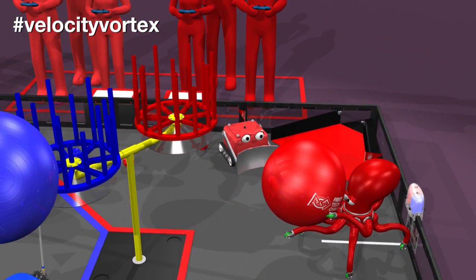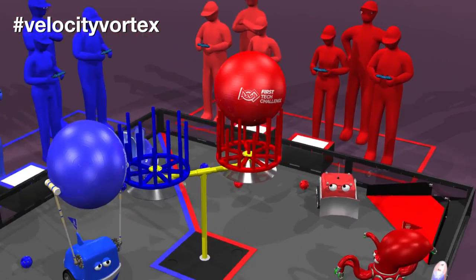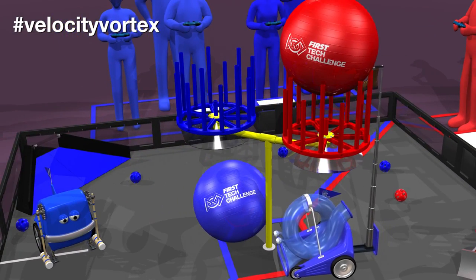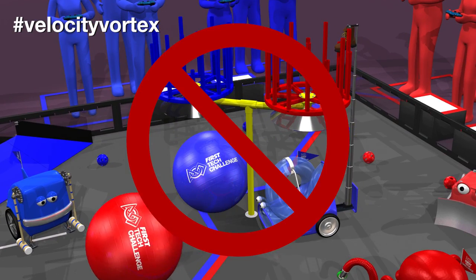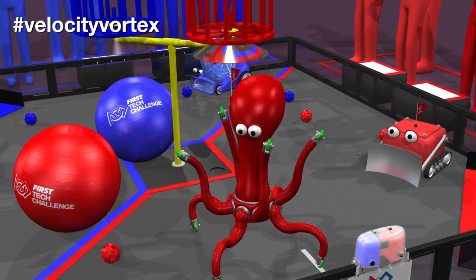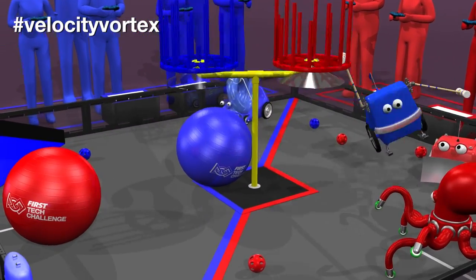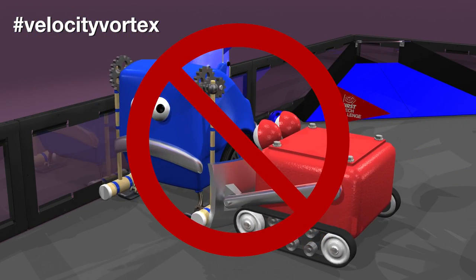If a center vortex is capped, that alliance gets 40 points. The game manual also lists various penalties to ensure fair gameplay. For example: robots may not de-score a capped ball; a robot may not extend above 29 inches before the end game; a robot may not damage the playing field; and a robot may not pin another robot.